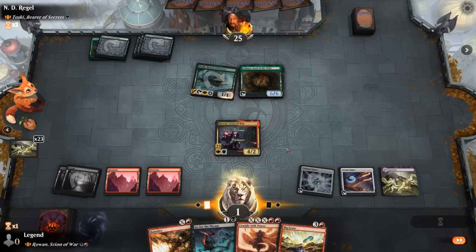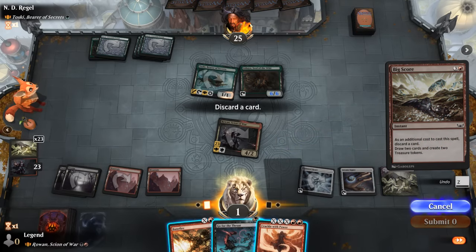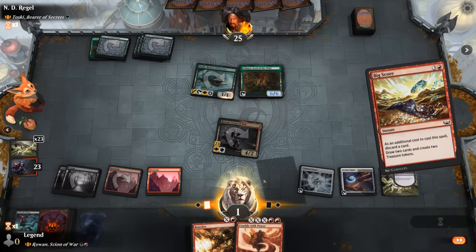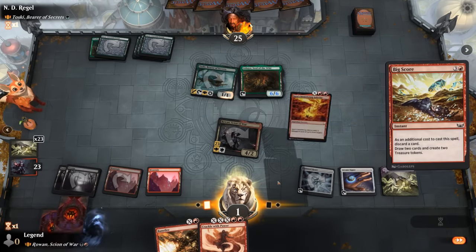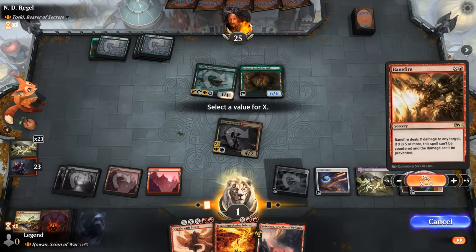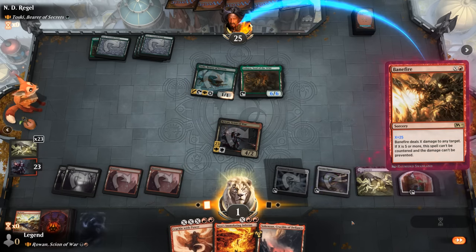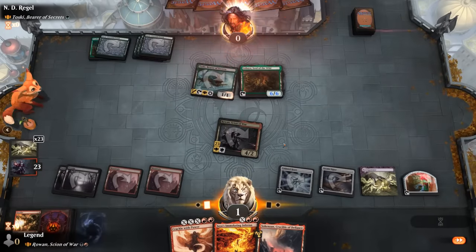Activate Rowan, cast Bigscore discarding Go for the Throat, then Banefire X equals 25 will suffice. Sweet, on to the next one.